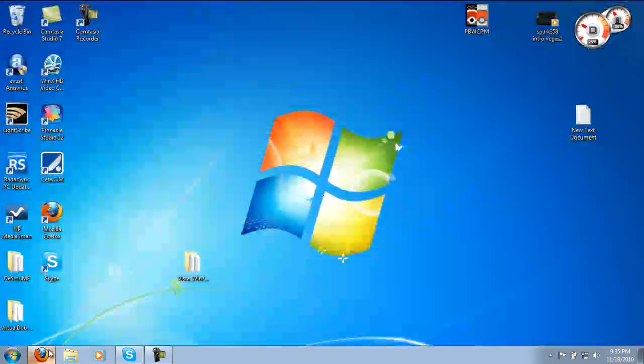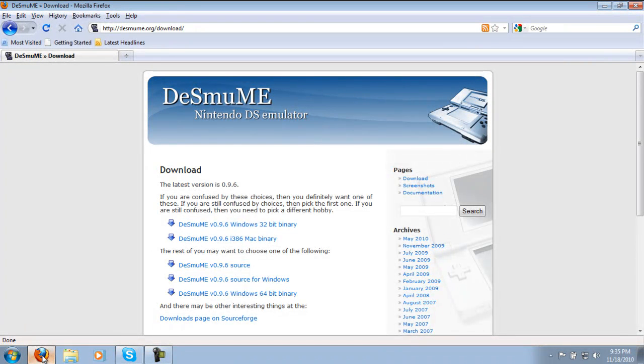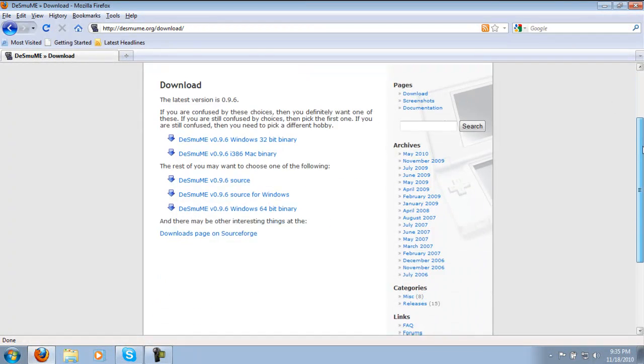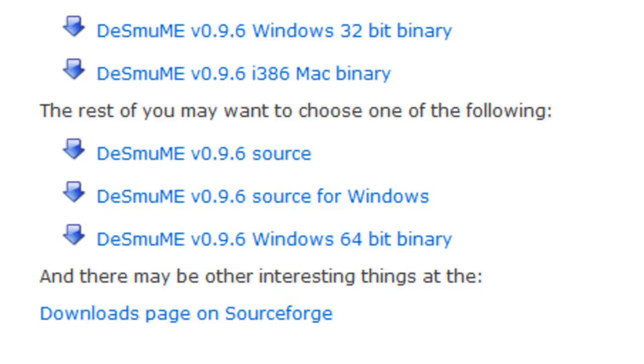Let's go to the DeSmuME website to download DeSmuME. After checking the version you're using — I'm going to put the link in the description. The reason I told you to check your operating system is because there are two kinds of DeSmuME: Windows 32-bit and 64-bit.